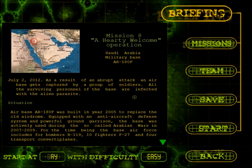As a result of an abrupt attack, an air base gets captured by a group of soldiers. All the surviving personnel of the base are infected with the alien parasite — just like all the other bases. Air base AR-180F was built in 2005 to replace the old airdrome. Equipped with an anti-aircraft defence system and powerful ground garrison, the base was actively used during the so-called Arabian Wars in 2007-2009. The base air force includes bombers B-11-9, 10 fighters F-27, and 4 transport converter planes.